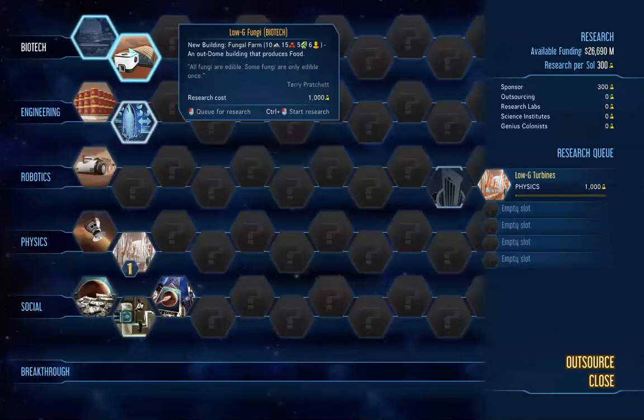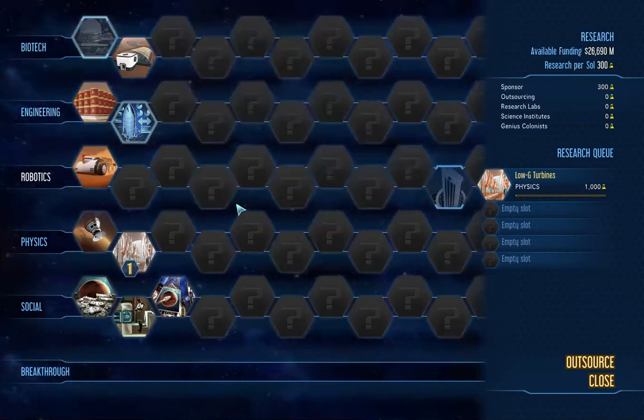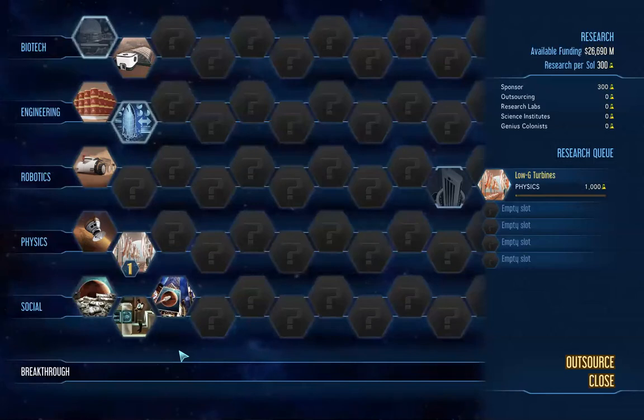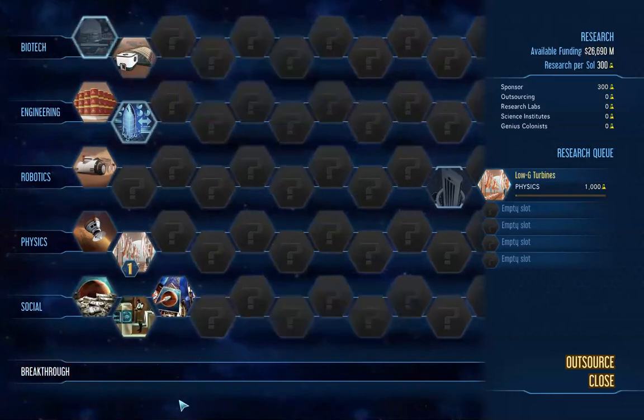What did I make? I made a fungal farm. All fungi are edible — some fungi are only edible once. Terry Pratchett — Craig's favorite author. For those listening outside of the D6 Generation, the D6 Generation is a podcast I started with my friends Russ and Craig. They're still doing the podcast, it's about 10 years old now. I pop on the show every now and again. Craig's favorite author is Terry Pratchett, and that podcast is called the D6 Generation.